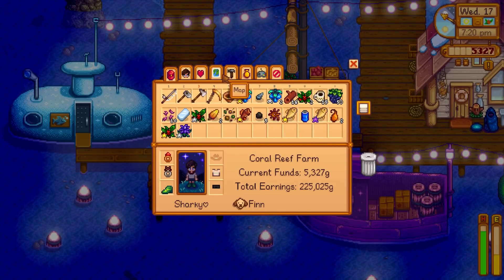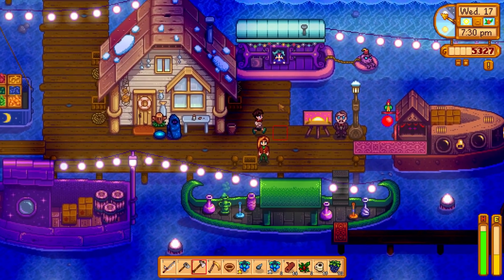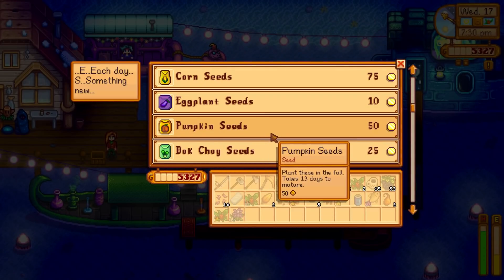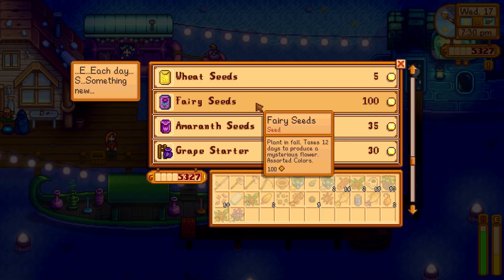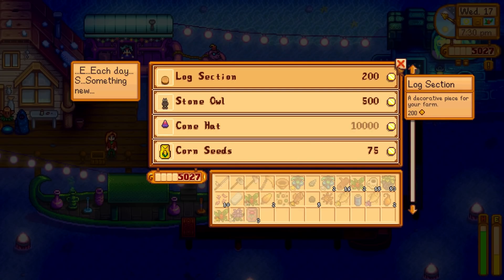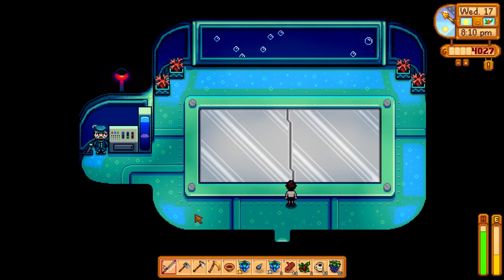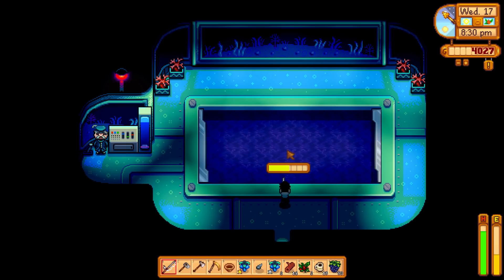We can do some fishing here - there are still some night fish we're missing. Let's check the traveling merchant: baked fish, bean starters, puffer fish, coffee bean, pumpkins at 50 gold, cranberries, amaranth, fairy rose honey seeds. Fairy rose honey is very good for making money. Pumpkins at 50 gold wouldn't be too bad either, but I definitely want to make some fairy rose honey as a good source of income on top of the wine. Let's go into the submarine!